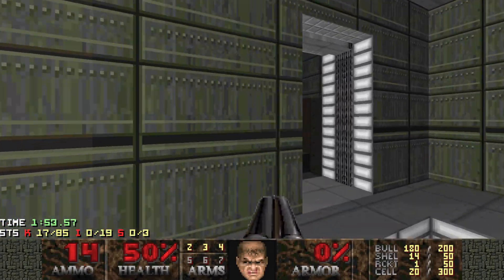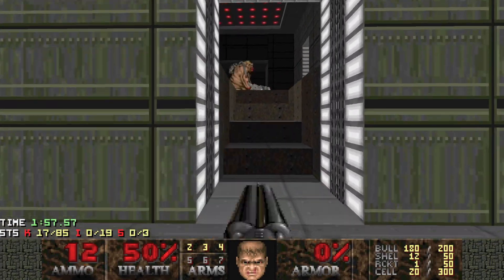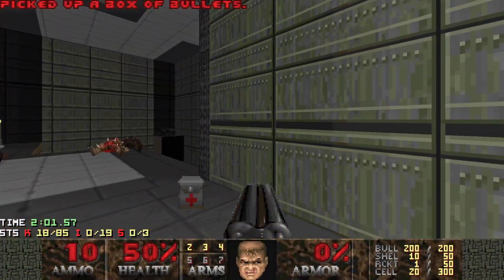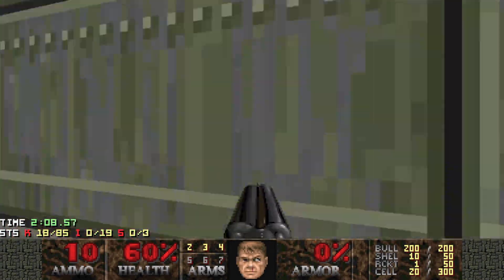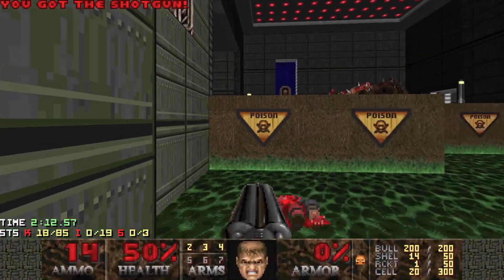Remember we still have a chain gunner at the end so I'm not going to hang out in the hall too long. This can be a good place to deal with them. That's pretty clear - let's grab any bits or pieces we need. When we flip the switch here we get the stairs over to the yellow key, so let's do that.